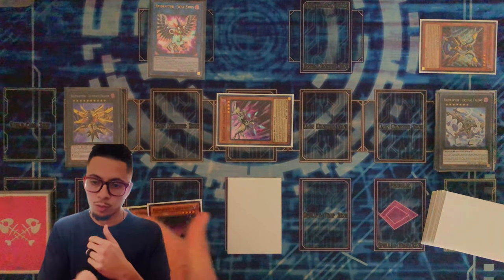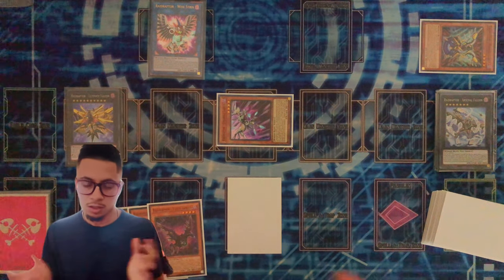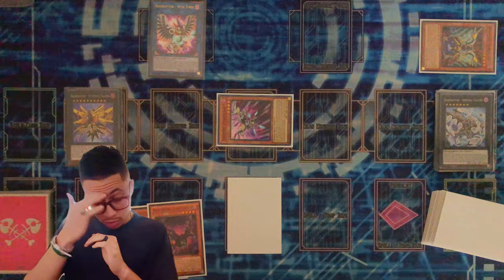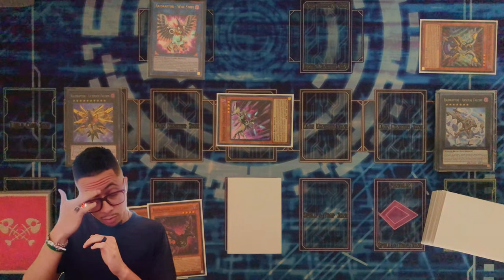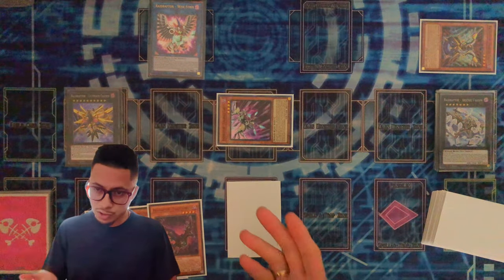Here we're going to go ahead and detach. The effect of Ultimate Falcon says if you detach an Xyz material from him, your opponent is not allowed to activate any other card effects for the rest of the turn, and any monster they may have on the field is decreased by a thousand attack. Obviously it's the first turn so your opponent isn't going to have anything, but it's just preventing your opponent from activating anything, so you force any negations out at this point. So no Nibiru, no Imperm, no Effect Veiler, no anything from their hand. So you're safe.